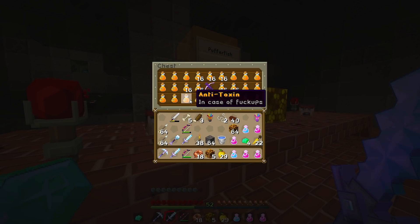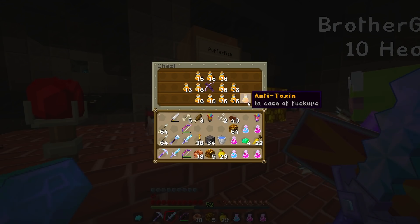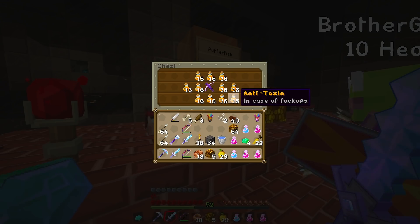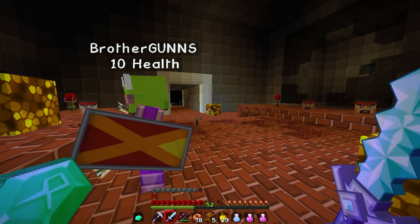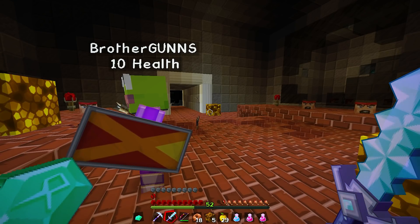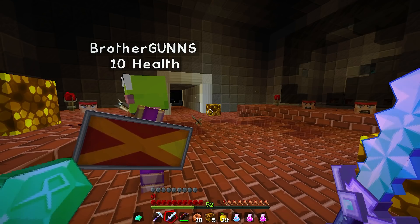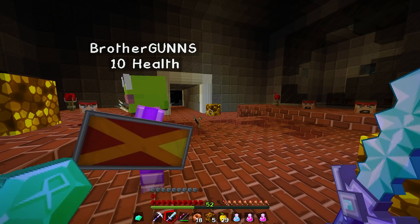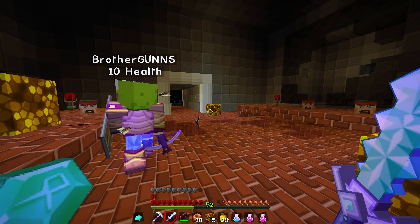Item ability - puff: all arrows shot will become puffer fish, inflicting 10 to 15 damage and poison. That's what they say - that's what you're using. Let's take a look at this. So we're gonna be shooting puffer fish at people.